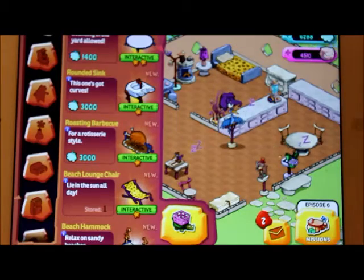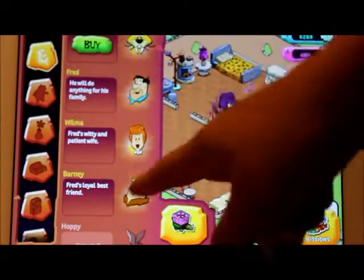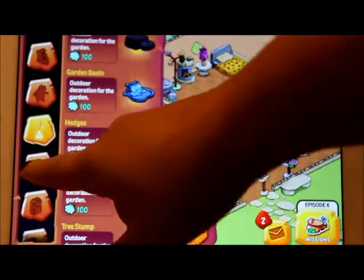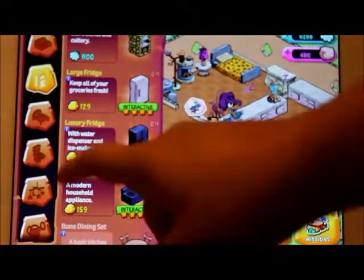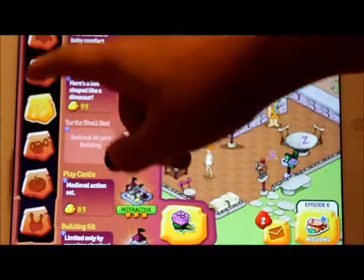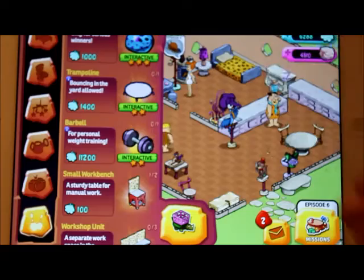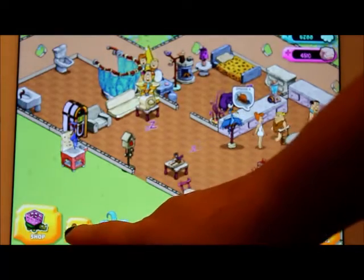Here is the shop — you can buy a trampoline, characters, more gizmosaurs, outdoor decorations, living room accessories, stuff for the kitchen, the bedroom, bathroom, kids room, and the garden area.